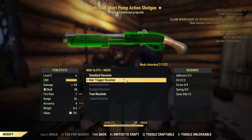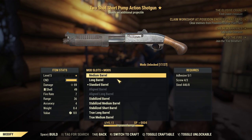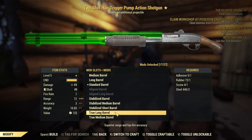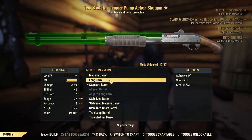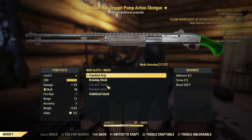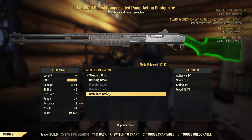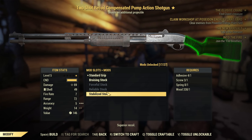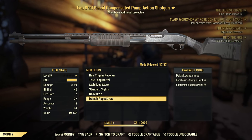Hair trigger receiver — that'll make it much quicker to shoot. We'll go and give it the true long barrel — that's always a really nice one. It actually is just the best one in stats, I believe. And also we've got the stabilized stock, which is not locked by Gunsmith. Let's roll with that.